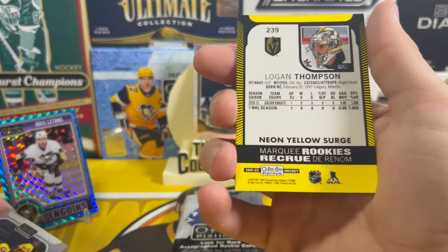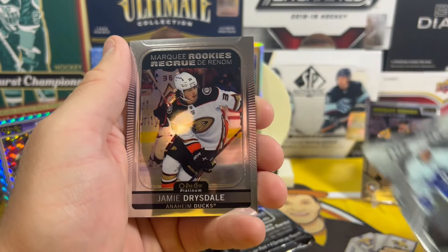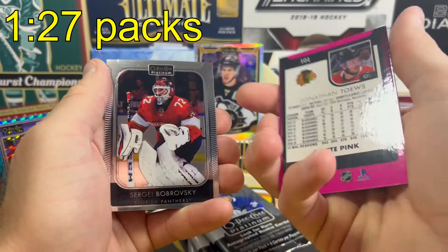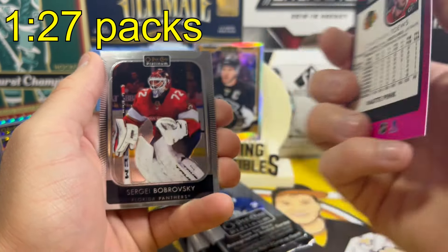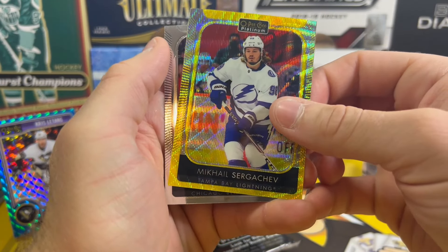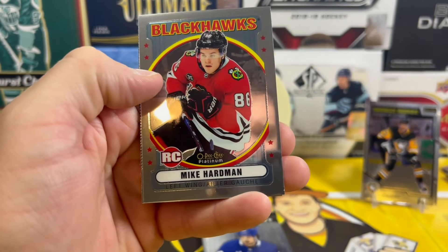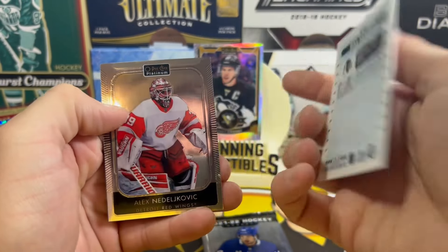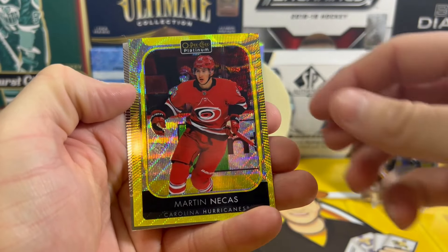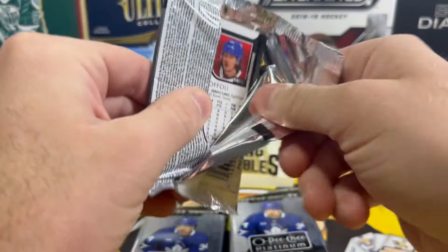Auston Matthews on the platinum die cut — nice, very nice, always fun getting Matthews cards. Jamie Drysdale on the marquee rookie and Jonathan Taze on the pink matte. Lane Petersen marquee rookie, Mikhail Sergachev on the yellow neon surge. Yesi Yelonan marquee rookie, Mike Hardman on the retro. Spencer Knight sweet selections, another yellow neon surge, Martin Necas.